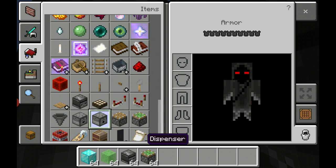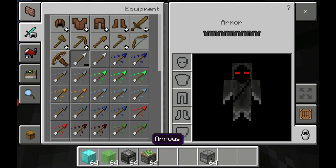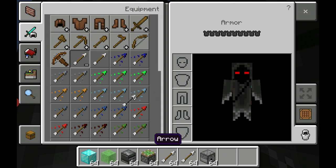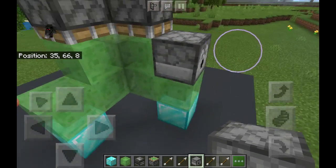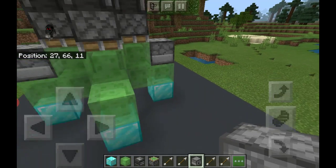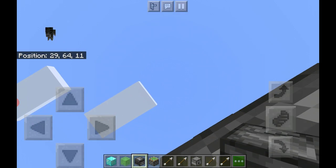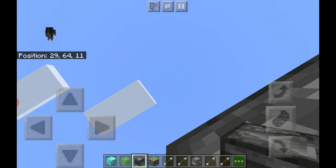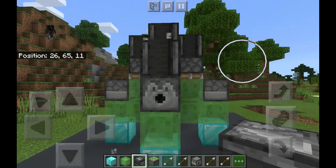Now here's the cool part: if you go ahead and grab yourself some dispensers — in this case I'll use arrows — place your dispensers just like so. This is my upgraded version. Place the dispensers and then place observers right on top. You should hear it go 'ding.'